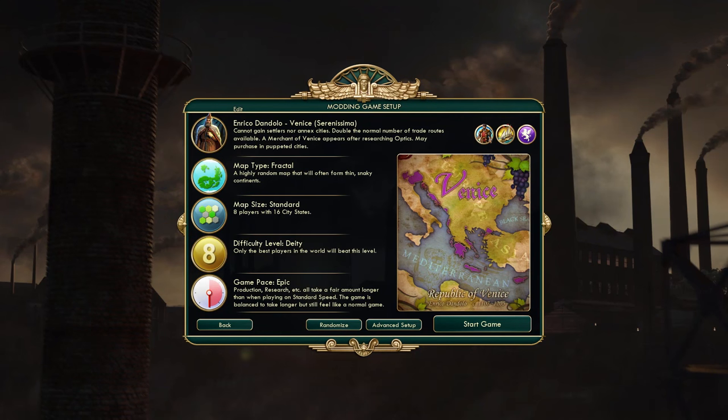Hi everyone and welcome to a new Civilization 5 series. We are actually going to play Venice. This has to be the most requested civ ever. I had hundreds of comments about Venice in the past year or two, but I never actually figured out a fun setup to play it with. However, recently I discovered a great mod which will work amazingly well as Venice.